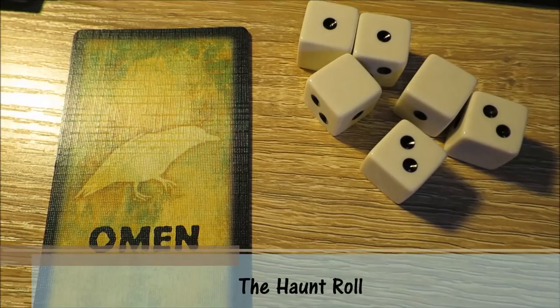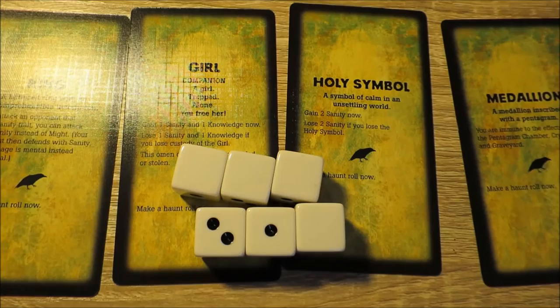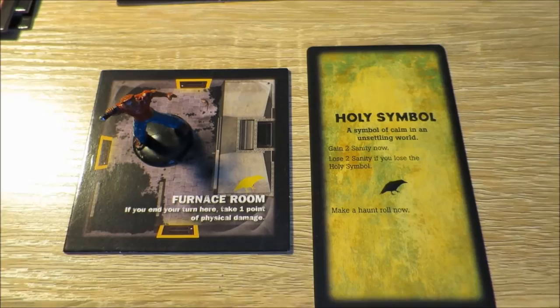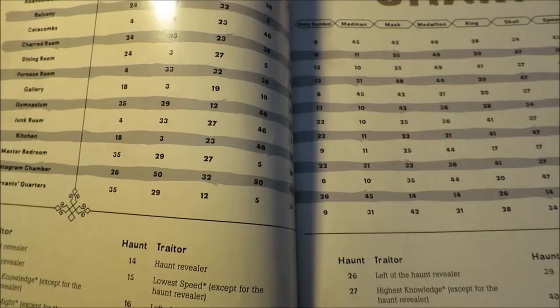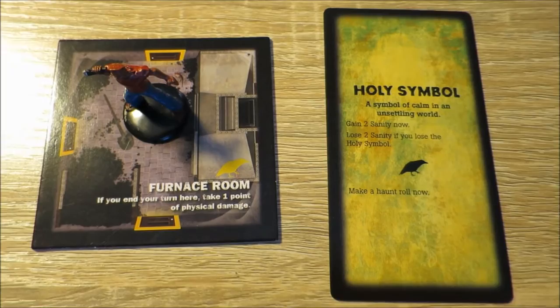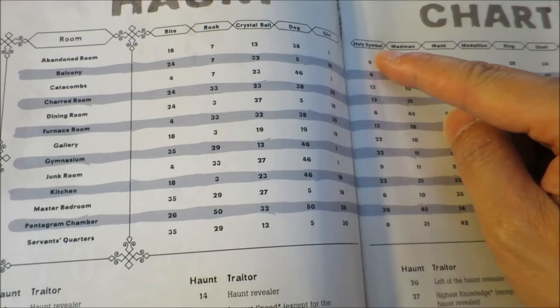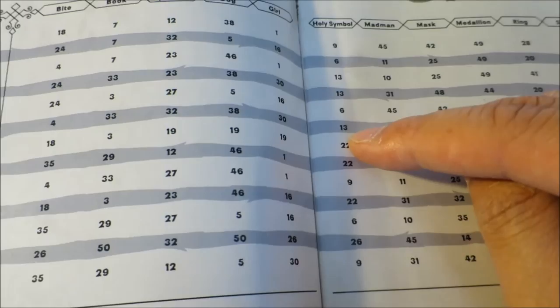A player performs a haunt roll after drawing an omen card. If the total is less than the number of omen cards in play, a haunt is revealed. The person who triggered it is called the haunt revealer. They consult the haunt chart in the traitor's tome to determine who is the traitor and which scenario will be played. There are 50 scenarios in this book. In our example, Darren's character reveals the holy symbol in the furnace room, leading to scenario number 13.